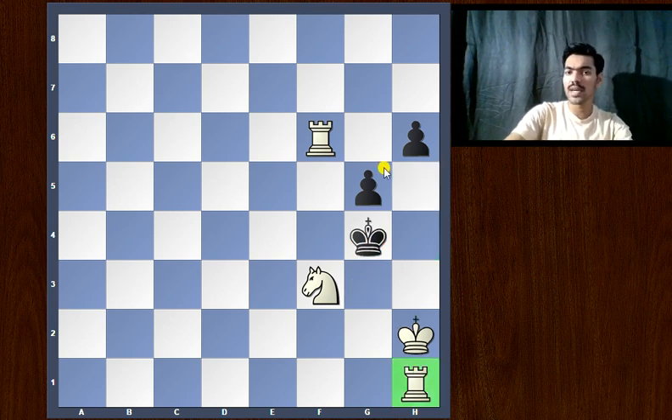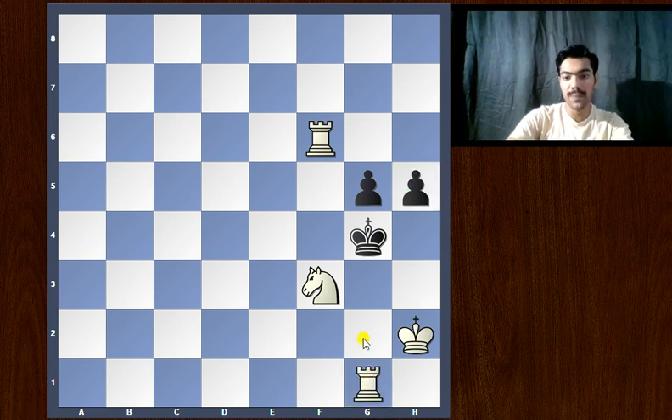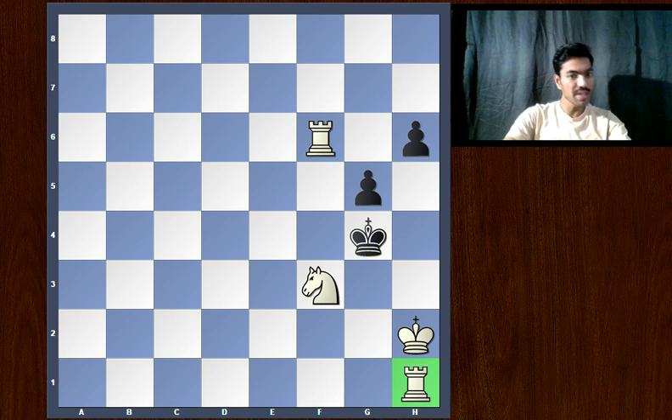Going back, in this position black can also play h5, but this means he can no longer access the h5 square. Here comes the checkmate: rook to g1, that's check, and the king has nowhere to go. That's a beautiful checkmate. I particularly like this problem because of this move, rook to h1 — the rook just hides behind the king, and it's a zugzwang. No matter where he goes, it's checkmate.